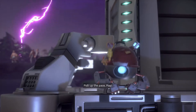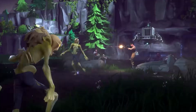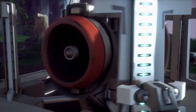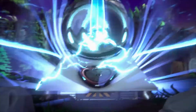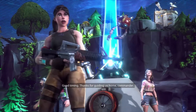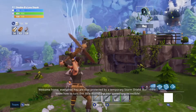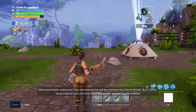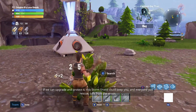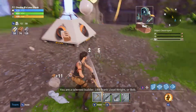Take up the pace, pop. Take your time — it's only a horde of monsters. Good timing, thanks for guiding us home commander. Welcome home everyone, you are now protected by a temporary storm shield. But I think I know how to turn this little home base into something incredible. If we can upgrade and protect it, this storm shield could keep you and everyone you rescue safe from the storm. And that's where you and your construction chops come into play — you are a talented builder, like Frank Lloyd Wright or Bob.